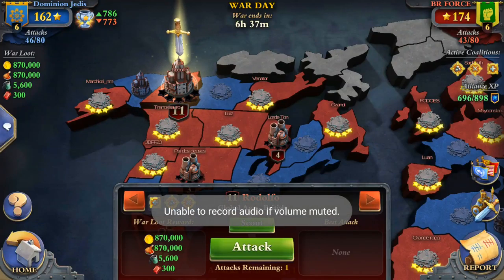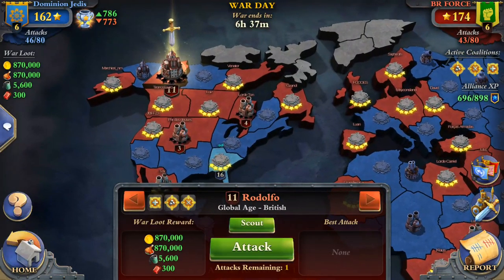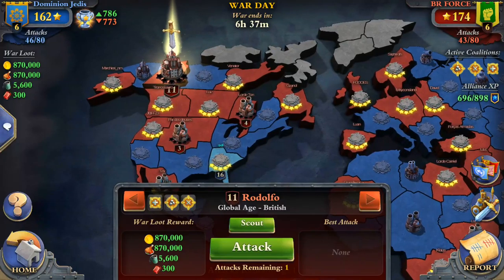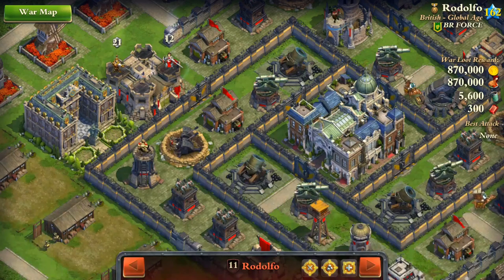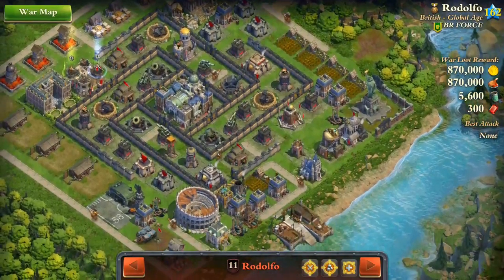This is my second attack in this war and it's going to be a little more difficult than my previous attacks because I don't have my World Academy - it's under upgrade. I only have the tactics I got from some events or from Marco Polo. These are two betrayals and one protect.